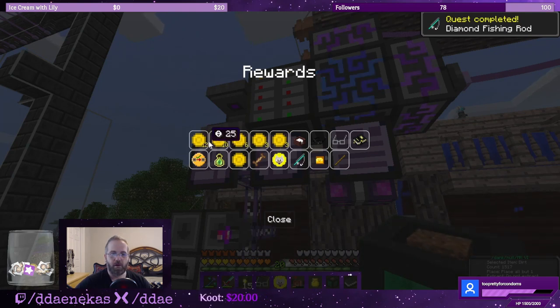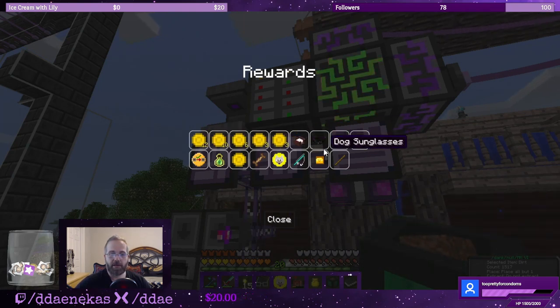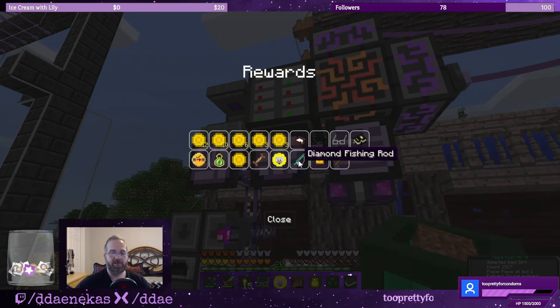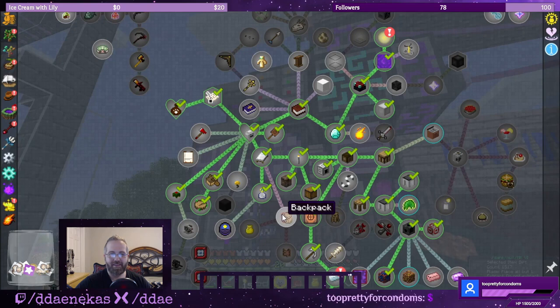We got a whole bunch of coins, a dog bed, dog sunglasses, cheap knockoff sunglasses, the vampirism guide, storage crate keeper, 10 levels of XP, training treat, doggy charm, a diamond fishing rod, a creative modifier — that's probably from one of the end game ones — and a stick. Awesome.